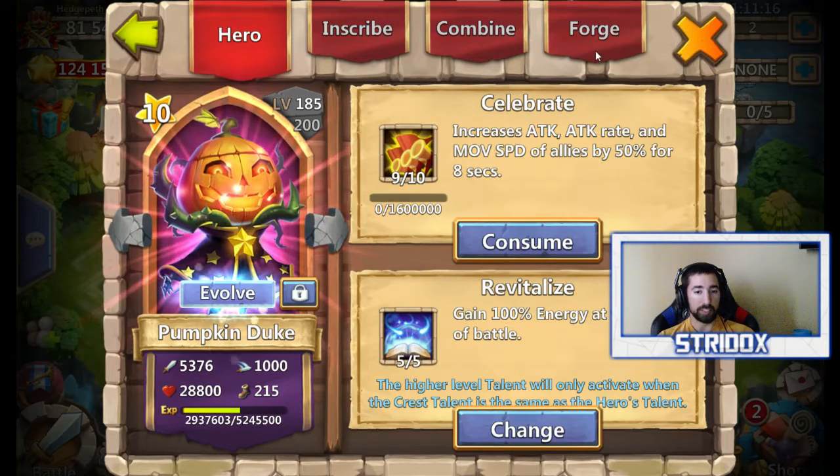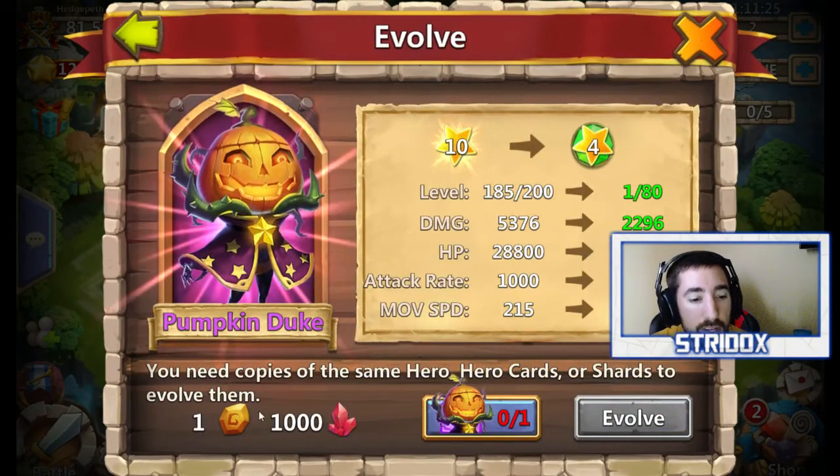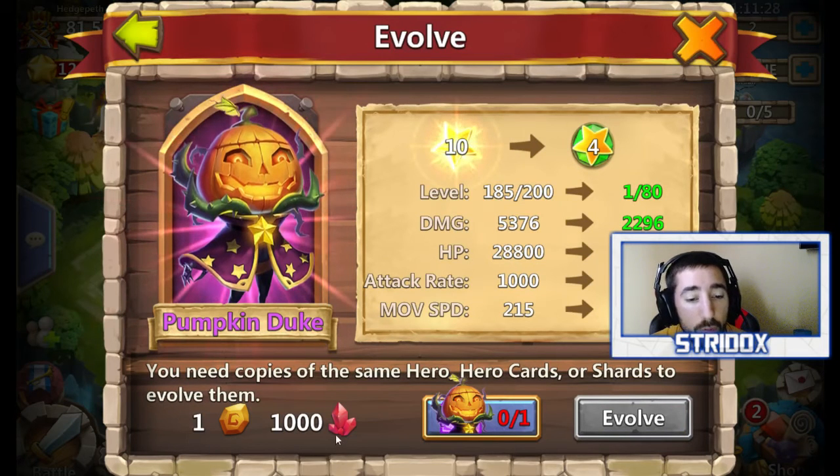His Celebrate stays the same at 9 out of 10, and his Revitalize will stay the same at 505 whenever it evolves. So I'm gonna go ahead and hit evolve.